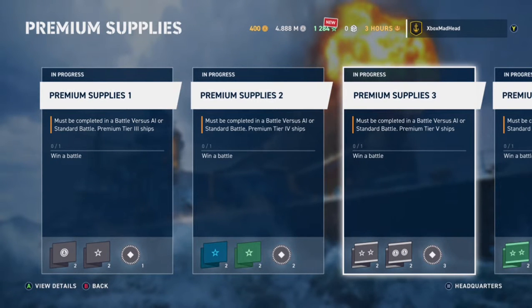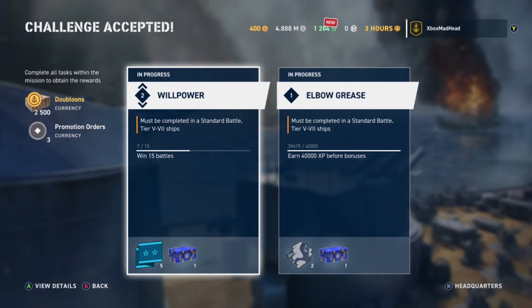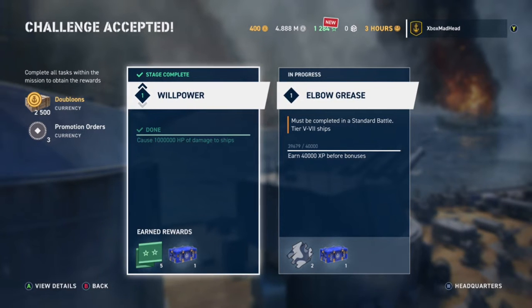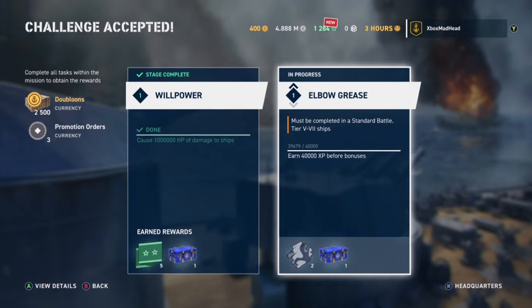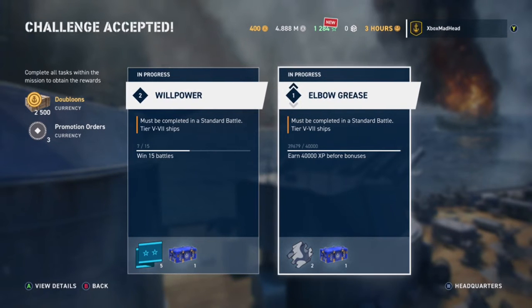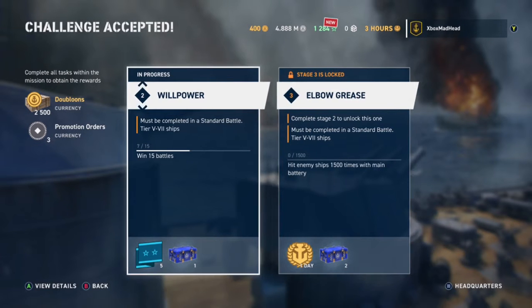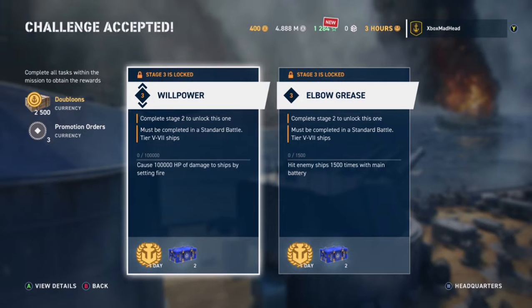For Challenge Accepted, some premium ships need to be purchased with doubloons. This one you want done in 6 days - cause 100,000 HP of damage and earn 4,000 XP before bonuses, using tier 5 to tier 7 ships. I'll use my Queen Elizabeth for that. Level 2 requires winning 15 battles with a tier 5 to tier 7 ship, and level 3 is causing 30,000 HP of damage with torpedoes using a destroyer or cruiser.